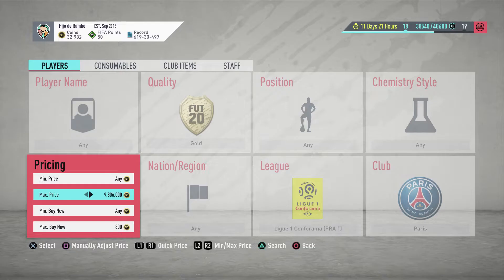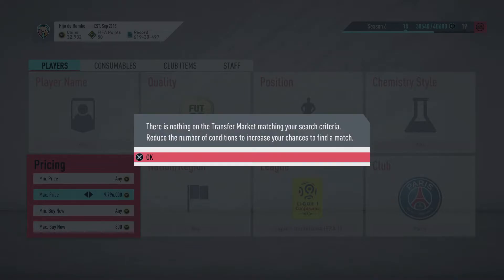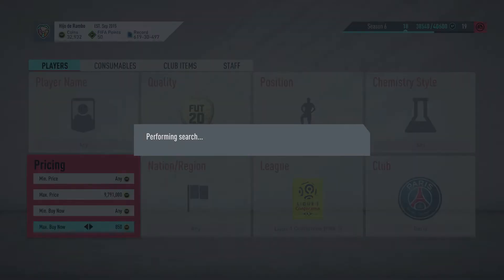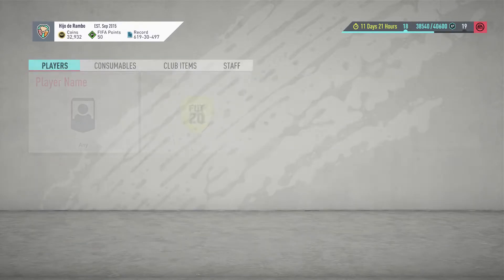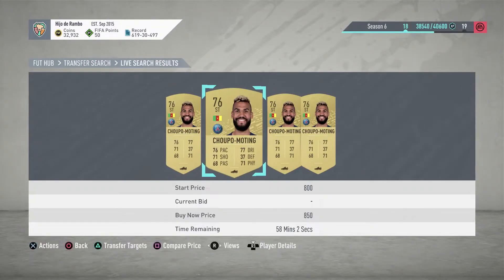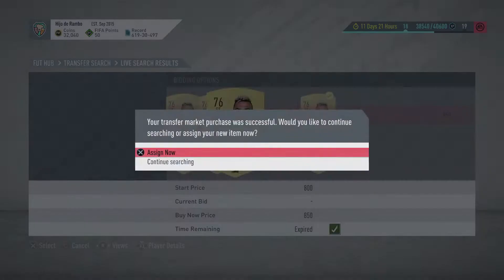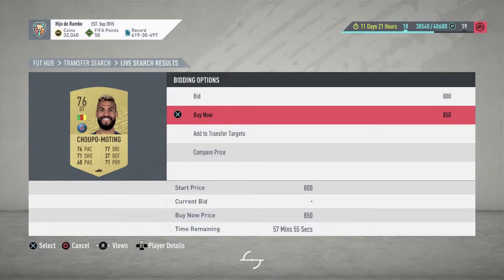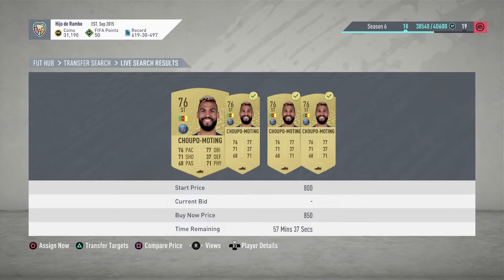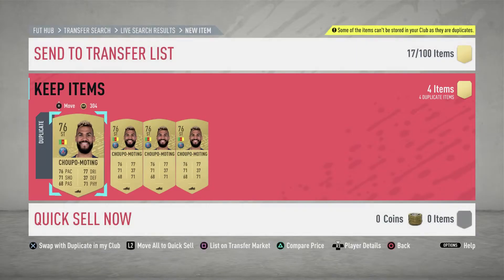It's being kind of hard to pick up players right now. We might just grab these three Trippiers at 850 and sell them for 900, even though we're only making five coins per card. There are four of them so we'll make 20 coins, and hopefully the price goes up since we bought all of them.